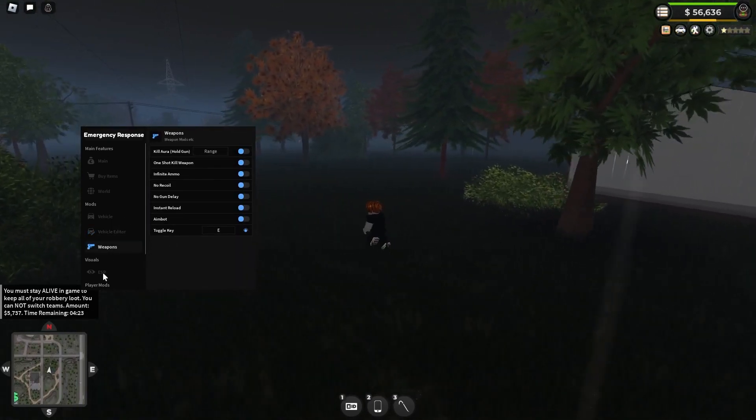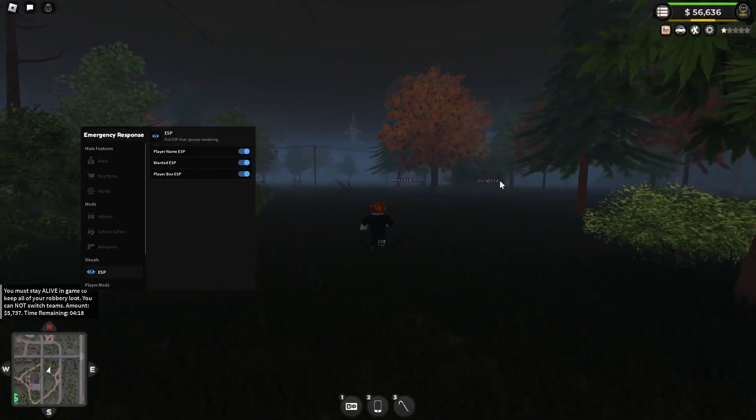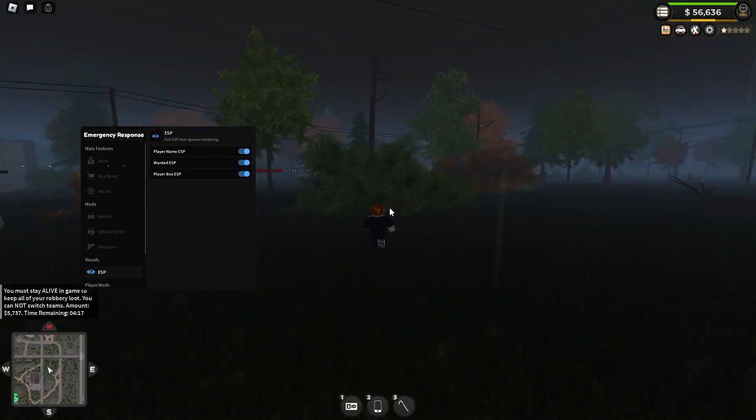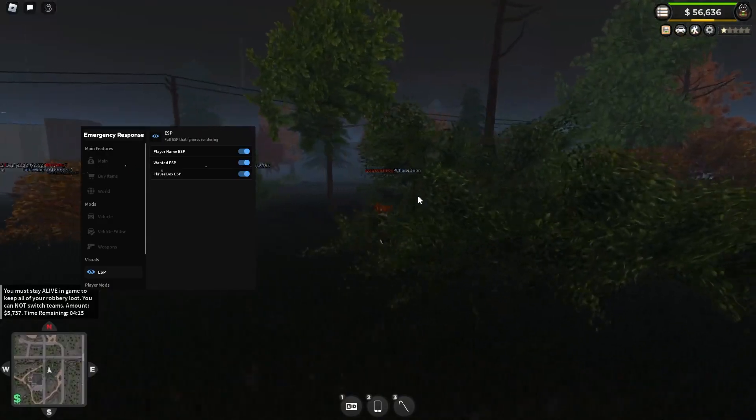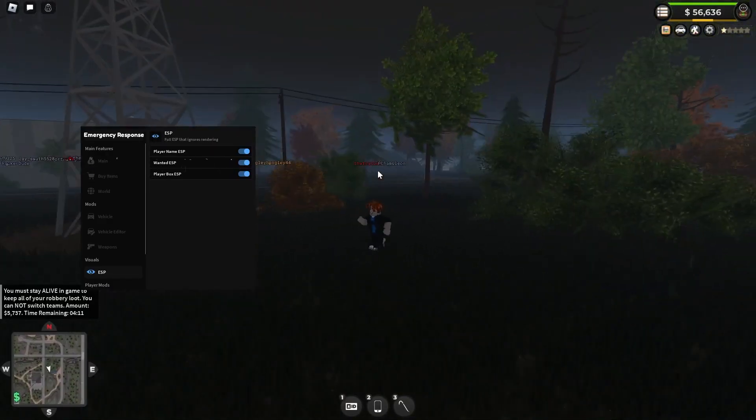Weapons — I'll get a weapon. ESPs — we'll go over this: player ESP, wanted, and player box. So you'll see wanted players in one color, regular players in another color, and cops in a different color.